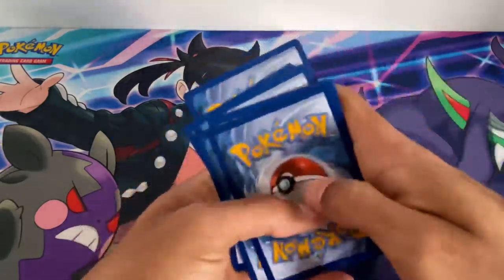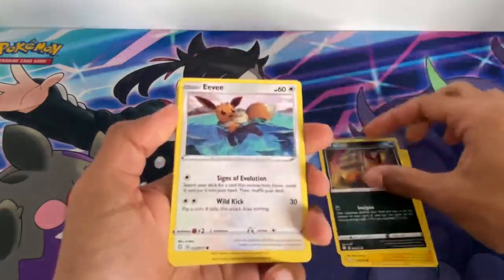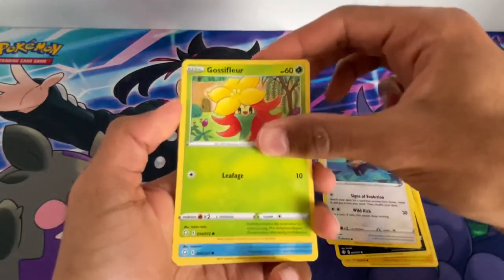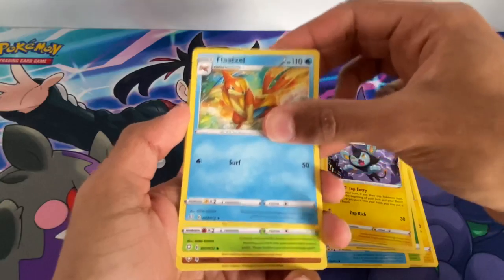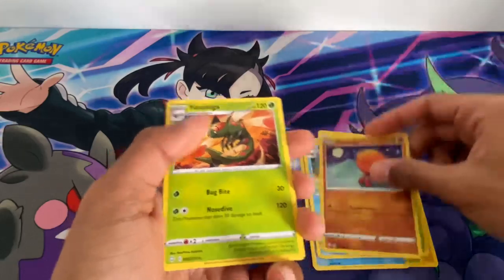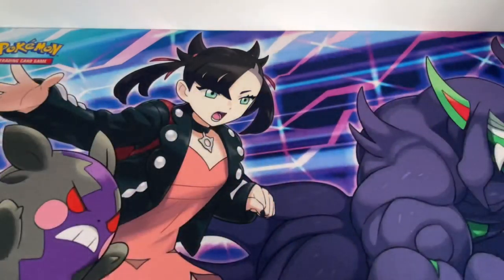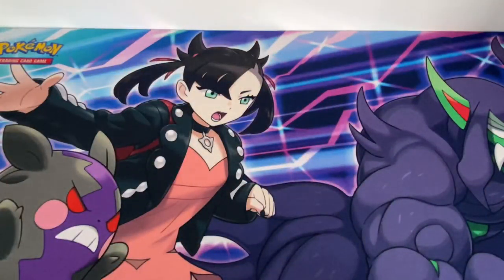Do check me out on Instagram as well. Second pack with Morpeko, Ralts again, Eevee, Golisopod, Chewtle, Energy, Luxio, Float Stone, Dartrix, reverse Eevee, Trapinch common, and the final card a Yanmega rare.